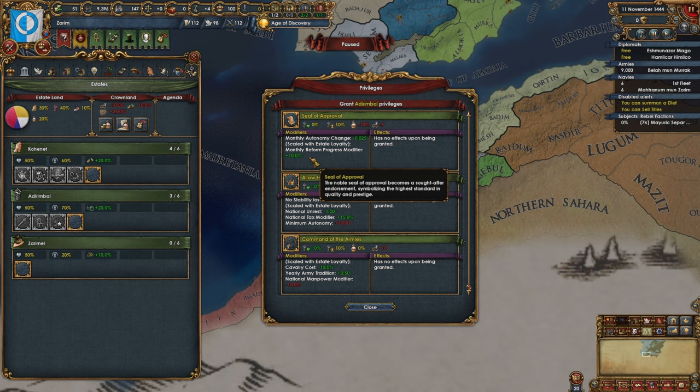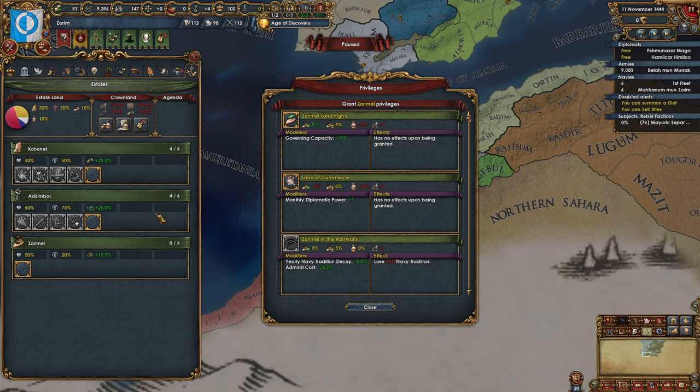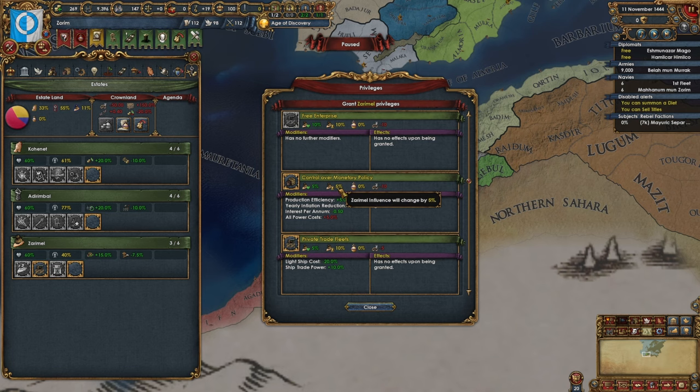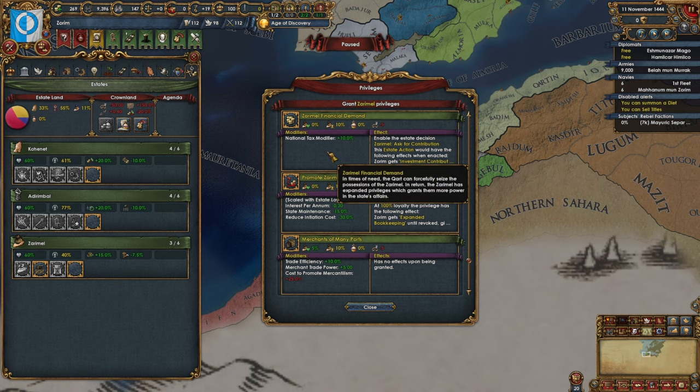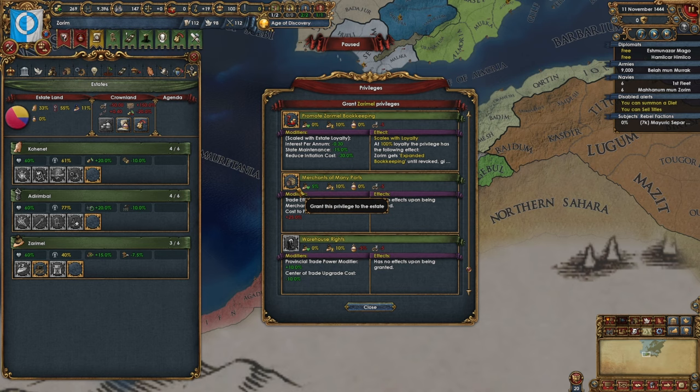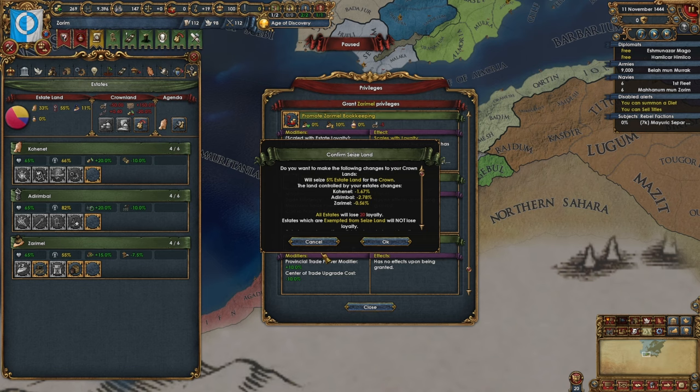I'll go ahead and go with officer rights. I don't want to give up that 10% crown land, and I want that middle mana for sure. I'll sell titles rather than give up the extra 10% for this one. Patronage of the arts is always good for that extra prestige. Let's go indebted to our burghers, free enterprise, monopoly rights — no national tax. The trade efficiency and merchant trade power cost — let's promote mercantilism.